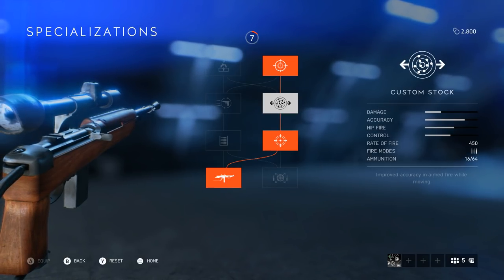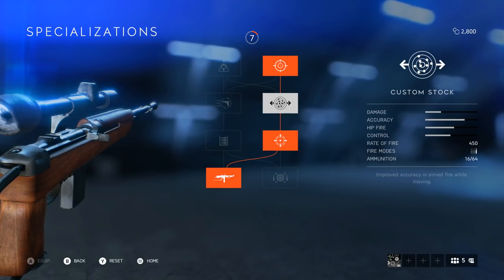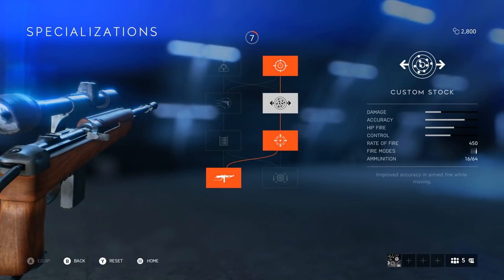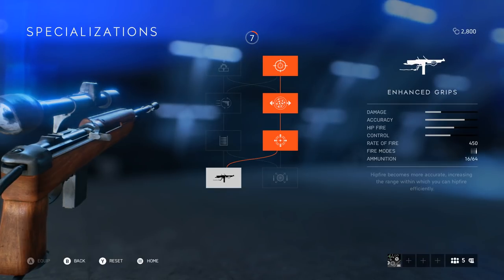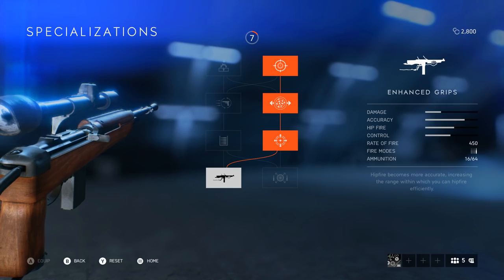Then we come to custom stock, so you've got improved accuracy in aim fire while moving — you can strafe back and forth and still hit the target, which is huge, especially for a weapon like this where you're trying to out-strafe the enemy at range. Plus, lighten stock, so you can move faster strafing side to side — this coupled with the previous one is a massive, massive improvement. And then finally, enhanced grip, so the hip fire is just a bit better, because it does feel a bit weak. Sometimes you need to rely on this at close range, and without it, it drops quite a lot.